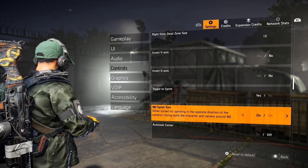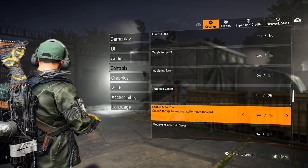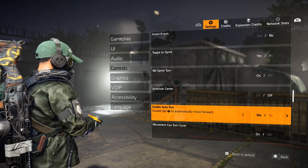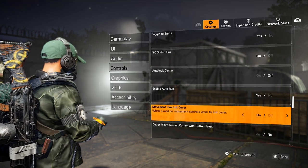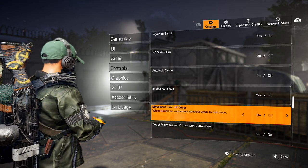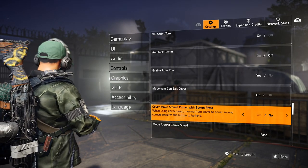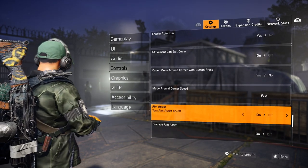The 180 Sprint Turn I like having on — when you do that turn while sprinting you can just spin real quick. Enable Auto Run works great with Parkour — double-tap to automatically move forward so you sprint and automatically jump over barriers. Those two settings really work well together. Movement Can Exit Cover — I like this on; that way you just hit your joystick to exit cover instead of having to press a button. Cover Move Around Corner — put it to No so just moving your joystick moves you around cover automatically. Move Around Corner Speed — put that on Fast.